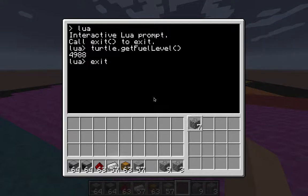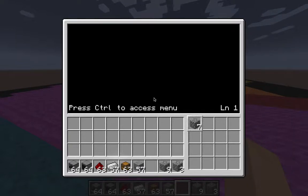So we're going to get out of Lua, because you edit the programs in the basic command prompt. Just type in 'edit' and then whatever you want to name your program. We're going to go diggin', so let's call it 'diggin''. Edit diggin'. So here it is — this is the basic console where you're actually writing in your code.